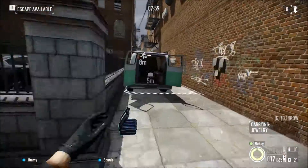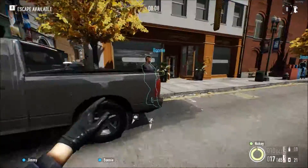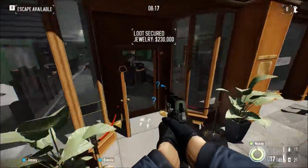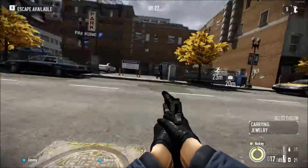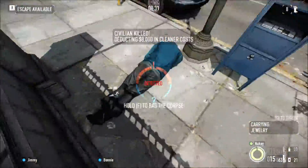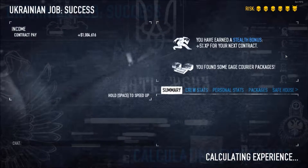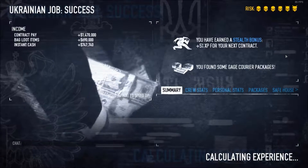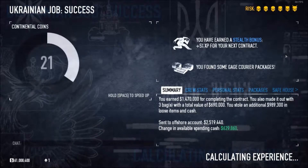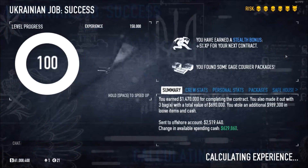I'm just going to be grabbing this. Here you get the body bag asset — I didn't need it right now, but if a lot of guys outside would have been alerted, then I might have needed it. And there we go — Ukrainian Job done in stealth. Really one of the easiest missions, if not the easiest to do in stealth. So if you're starting in stealth and you're thinking this is pretty cool, this is the mission for you for learning how to do stealth. See you in the future!